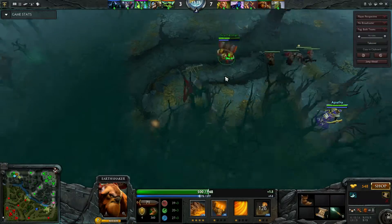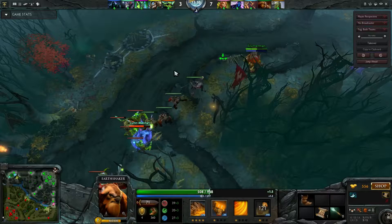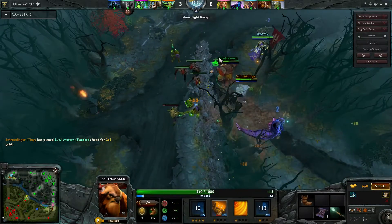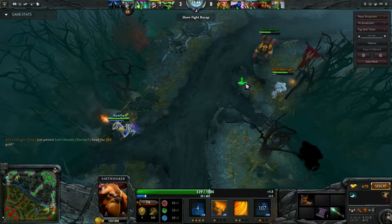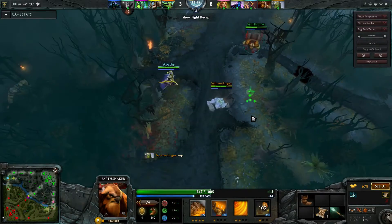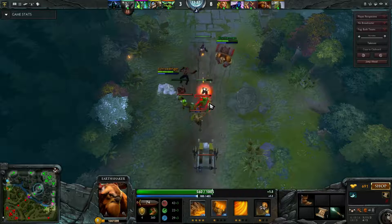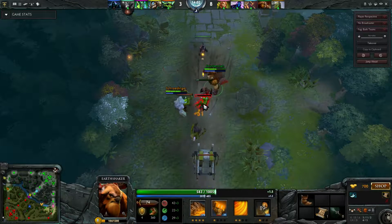We've got Silencer and Enigma here so we can do that — nice easy kill. I'm completely out of mana now. I don't even have enough for a TP — okay, now I do. Tiny is being very generous with his arcane boots. This Tiny was actually a really decent randomer, which isn't something I experience very often. Usually the randomers we get, especially if it's a single randomer, they just do what they want and they don't play nice with us.